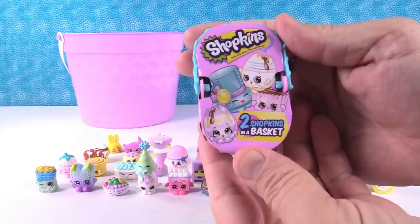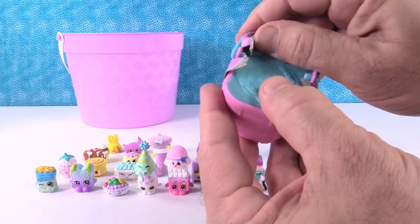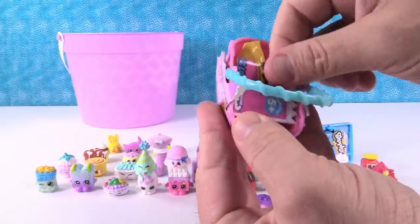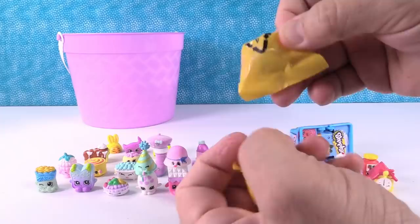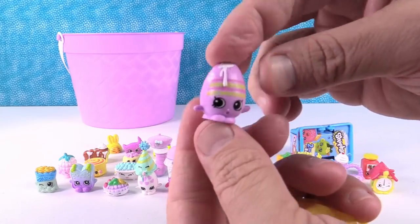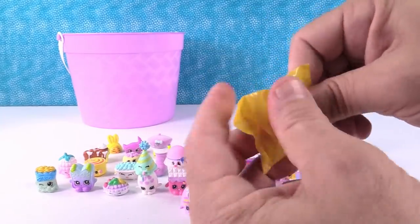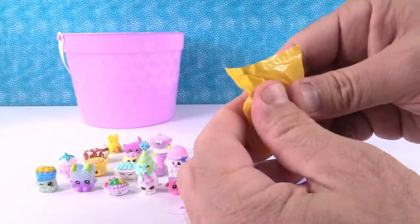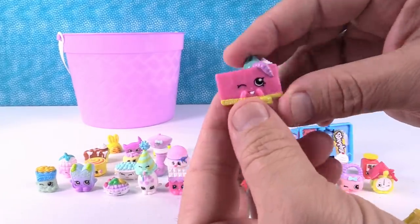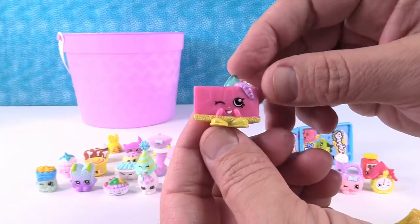My last pack for the day is the Shopkins Easter Basket from this year. I'm hoping to get that limited edition Googie — Shannon has gotten one, so I know it can be done. I got a Googie but it's not the limited edition — it's a purple Googie, the 80s Googie. And this is Cheesecake in pink — a very weird cheesecake color, but a cool Shopkin.